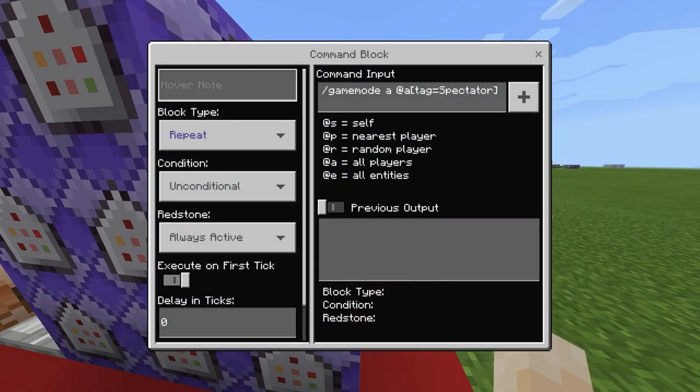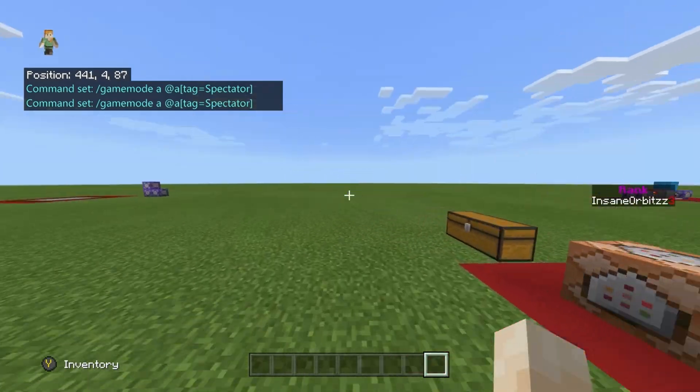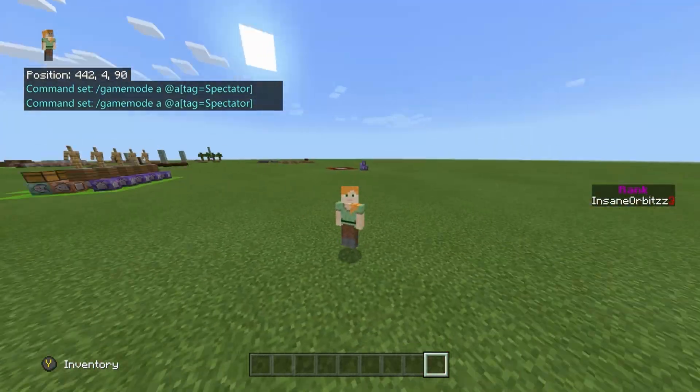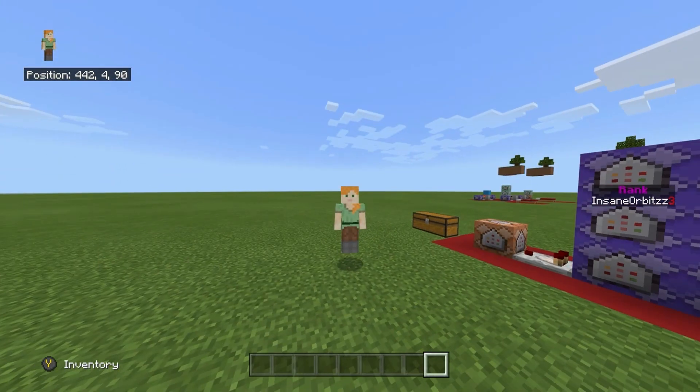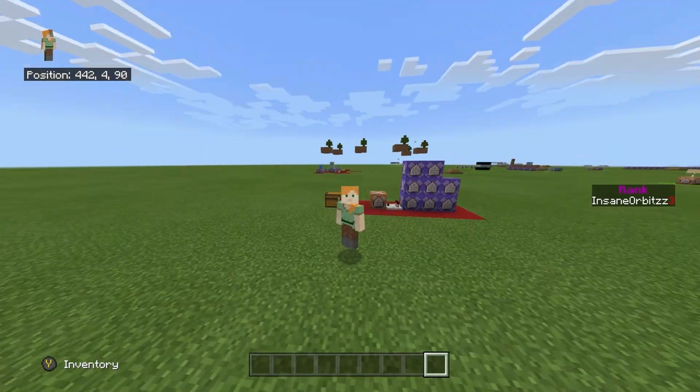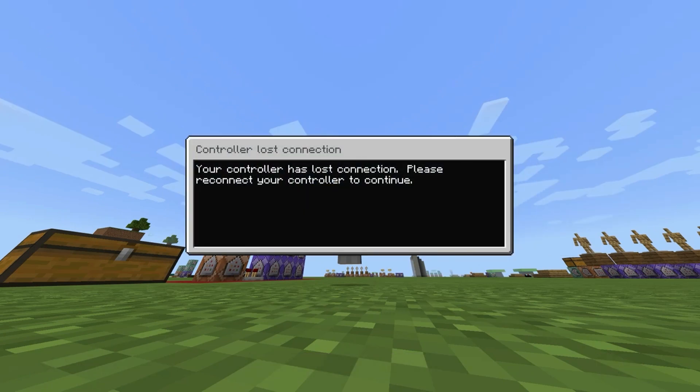This one is also repeat unconditional always-active: slash gamemode a at all with the tag of spectator. So everyone with the spectator tag is constantly kept in adventure mode, meaning they can't break blocks or mess about. Since this isn't Java Edition spectator mode, players can still get hit by arrows, so you can still troll somewhat, but you could restrict it to certain areas of the map.